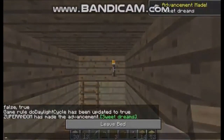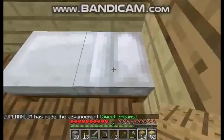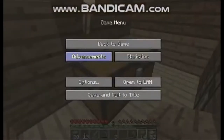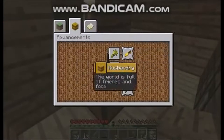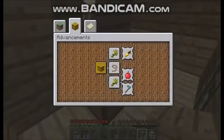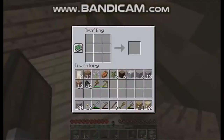Advancement get! Oh, we made an advancement! Let's check our advancements. Okay, so we have Stone Age, we have getting an upgrade. Now we need to acquire hardware, which we're going to do in a second. Oh, and we got husbandry — that's going to be fun. Oh no, I threw out a piece of wood!